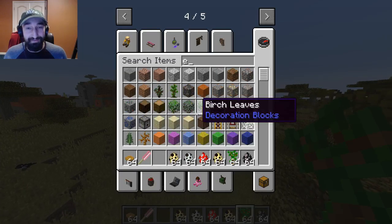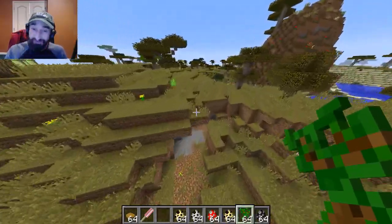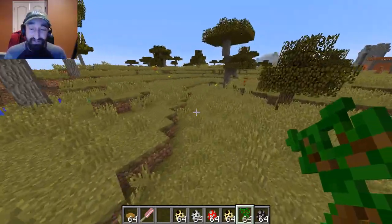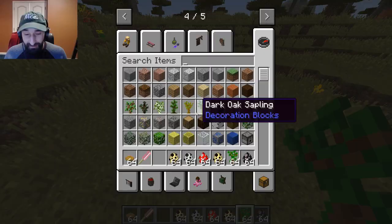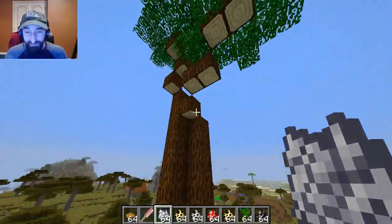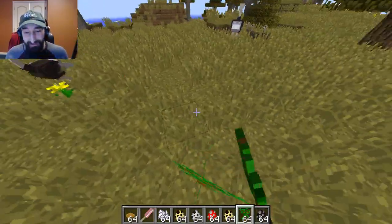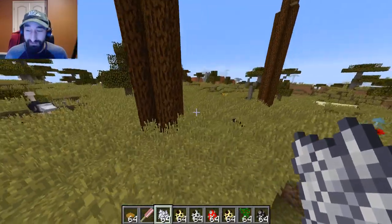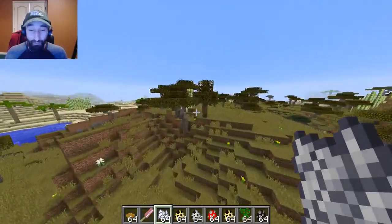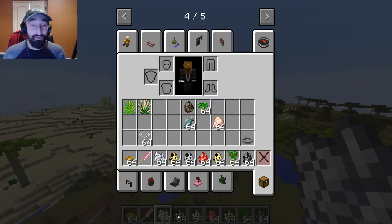Next is the mahogany sapling, which interestingly is also part of the Tropicraft mod — another cool thing you get from that single mod. The best part is it looks very similar to the trees shown in Mojang's trailer. You place the sapling, put some bone meal down, give it a good growth, and it spawns these really tall trees with lots of leaves at the very top, fairly similar in appearance to what they were talking about. That's pretty much all for the savannah biome.